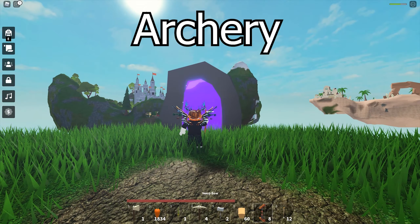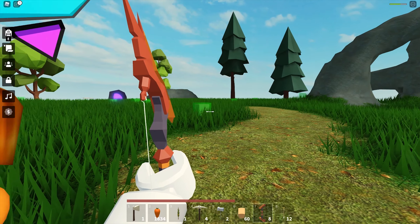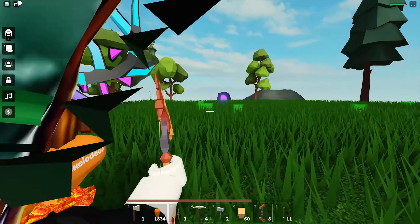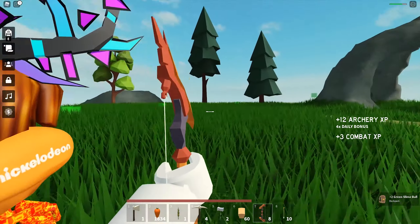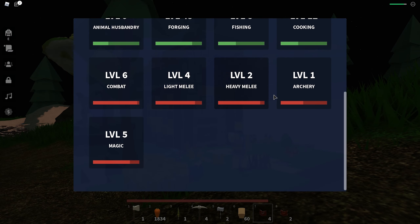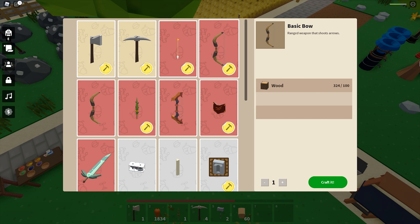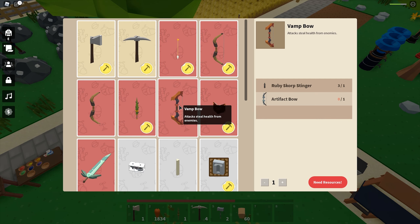Archery exp requires you to kill mobs with bow and arrows. You have to actually kill the mobs to earn the exp — you will not earn any exp just by hitting them. Different weapons give the same exp but different mobs give different exp. Higher level mobs give more exp. You can't use an auto clicker on scorpions but ranged weapons will work just fine. At level 6 you unlock the artifact bow recipe, and at level 22 you unlock the van bow recipe. For a start, use the basic bow or hardened bow. If you already have the van bow, just use it.